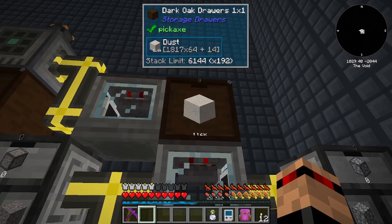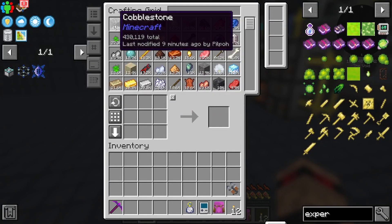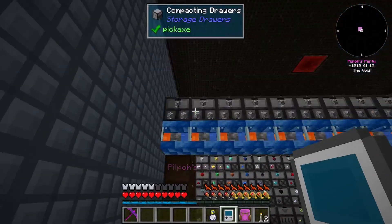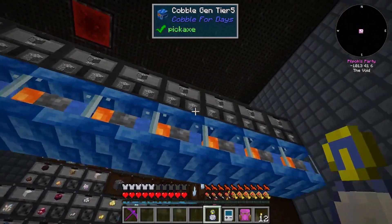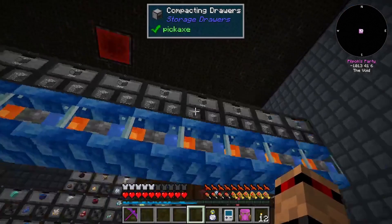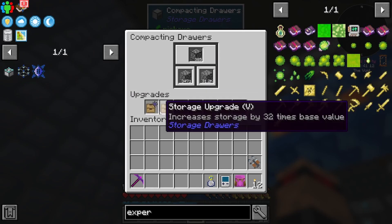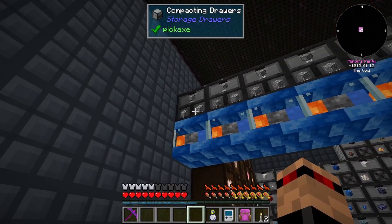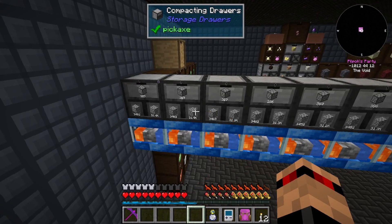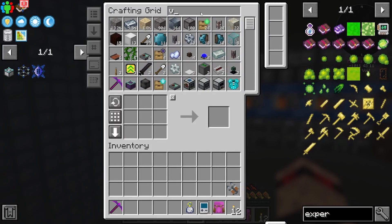This is more manageable than what we had previously - we were getting ridiculous amounts of dust before. We've got this going now as well and we've got a load of cobblestone. We don't actually need that amount of cobblestone, so I was going to pop in here and put void upgrades on all of these drawers.